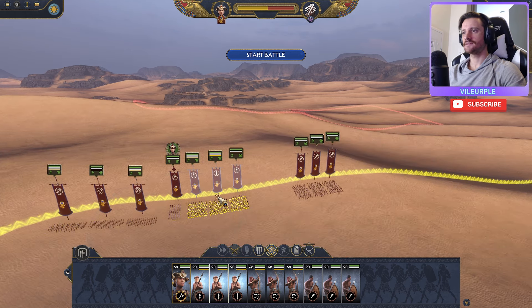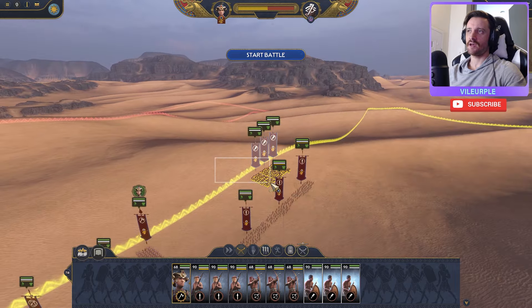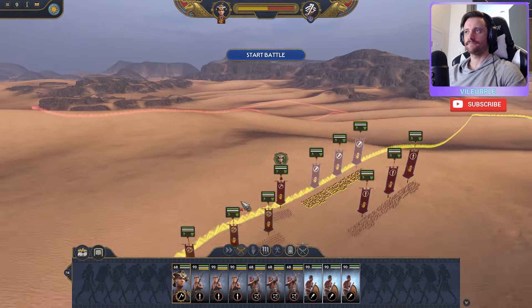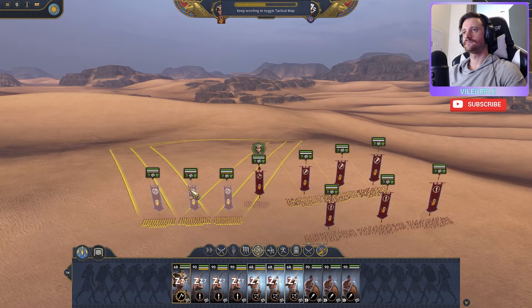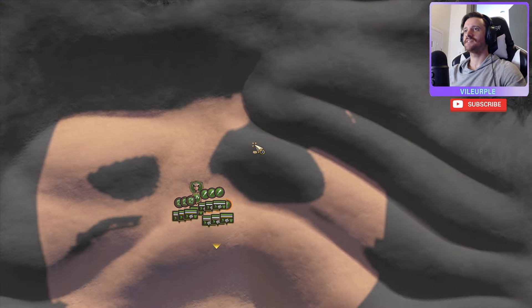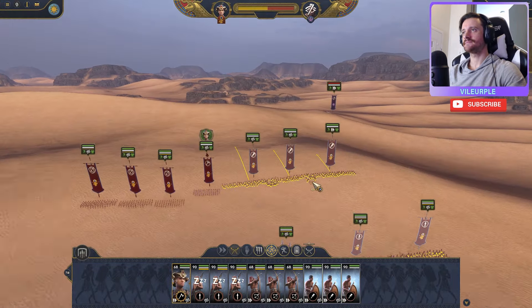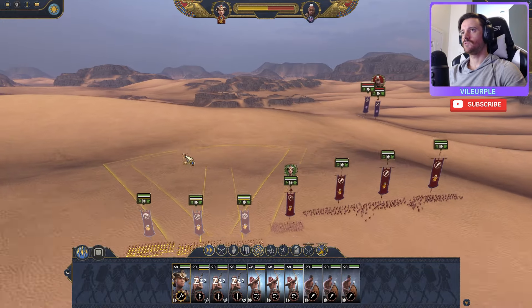These Kushite runners are almost like cavalry — super fast units getting to the back line and flanks. These other guys will essentially be our fodder up front. You can see the visibility mechanic — I'm currently unable to see enemy units, and now they're starting to appear. It looks like they're marching towards us; we will be able to outrange them.